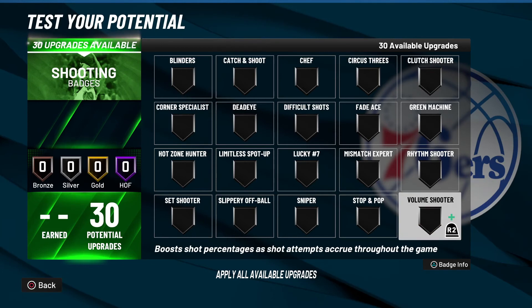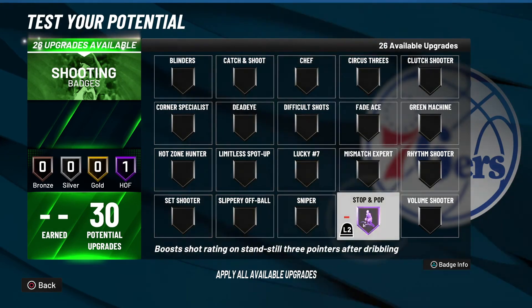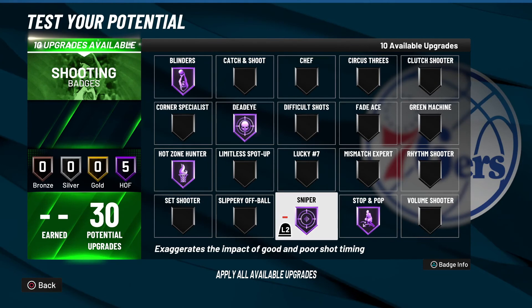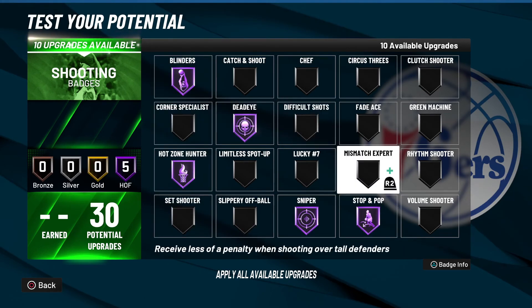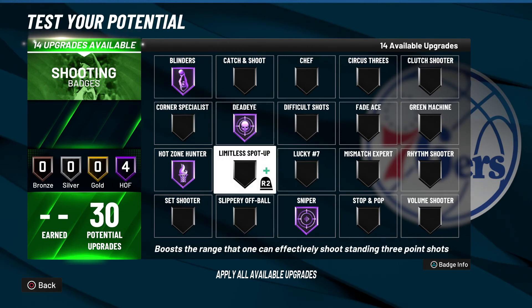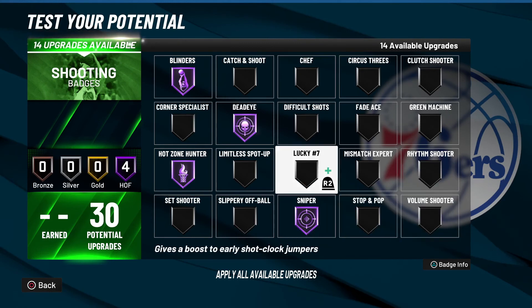For S tier — badges you must have to be a great shooter — I have Stop and Pop hall of fame, Blinders hall of fame, Dead Eye hall of fame, Hot Zone Hunter hall of fame, and Sniper hall of fame. Max out whatever you can. You can survive without Stop and Pop, and I've seen people play without Dead Eye, but shooting is already so easy in this game — what you really need are badges that reduce the impact of contests.